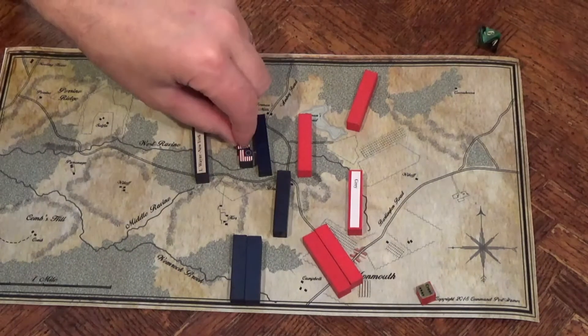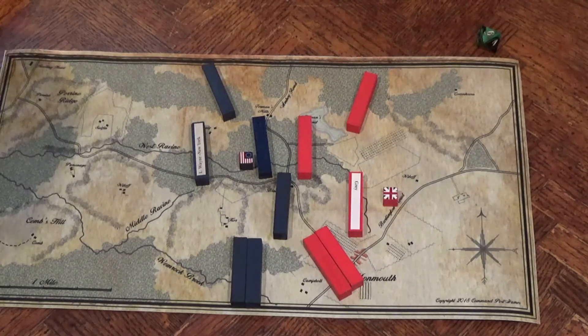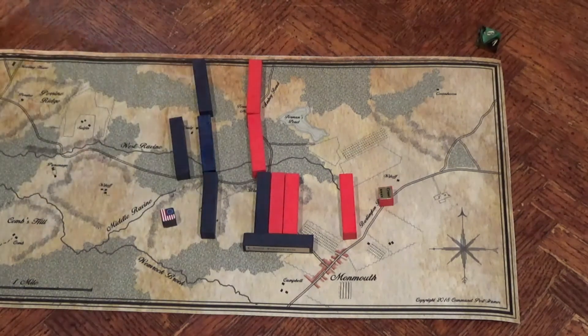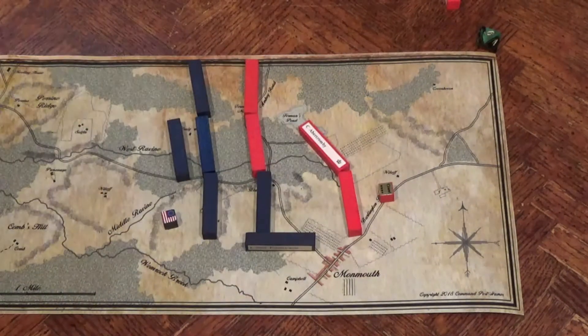Turn 6: Washington arrives and relieves Lee of command. Washington launches a stunning counter-attack in the center. On the north side, Americans do a fighting withdrawal. The British aren't fools — Abercrombie's men use a delaying action, sacrificing a detachment to allow themselves to escape.